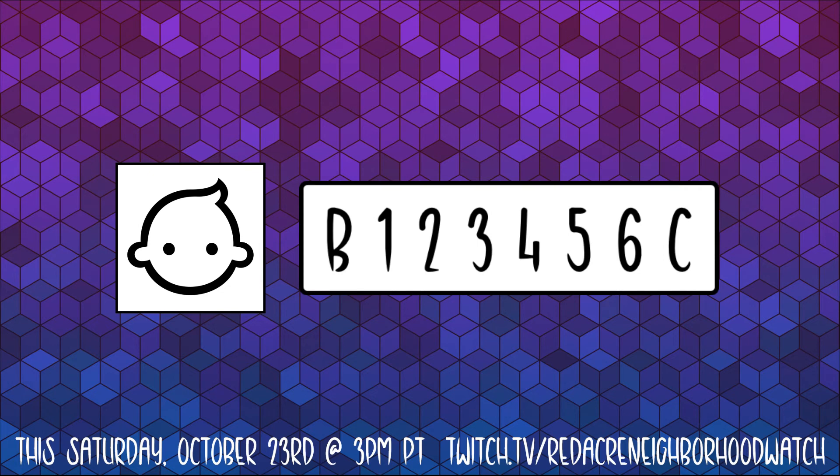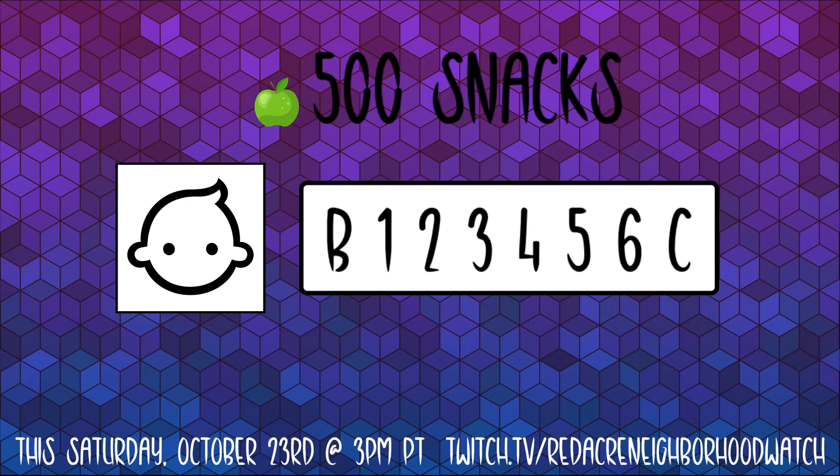And that's where you come in. Audience members will be able to use channel points — those snacks you've been racking up in chat — to help or hinder our players. You can spend 500 snacks to move a player meter in either direction. Is a player stuck on 5 and really needs to activate their creepy baby special ability? You can spend 500 snacks to get them there, or spend 500 snacks to move them back down and break their spirit. Up to you!